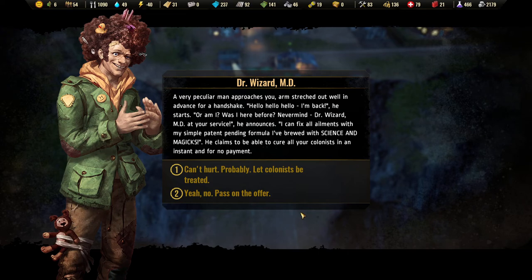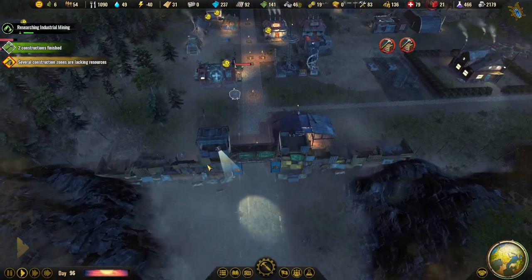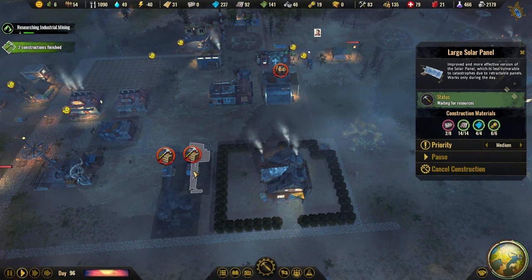Dr. Wizard, M.D. A very peculiar man approaches you, arms stretched out well in advance for a handshake. Hello, hello, hello. I'm back. Or am I? Was I here before? Never mind. Dr. Wizard, M.D. at your service. I can fix all ailments with my simple patent-pending formula — I brood since science and magics. He claims to be able to cure all your colonists in an instant. But we don't have any sick, right? We'll probably get some bunch of people injured.